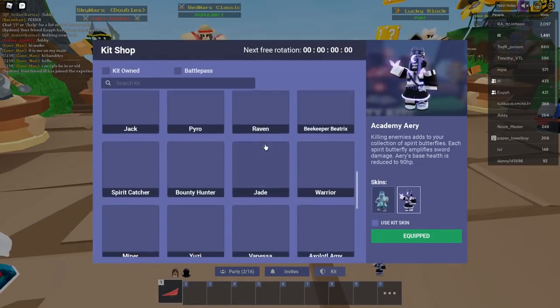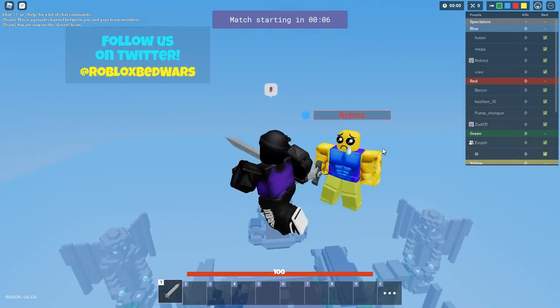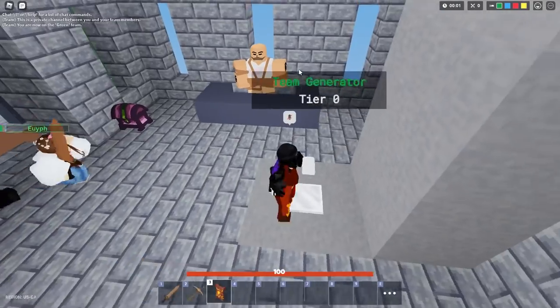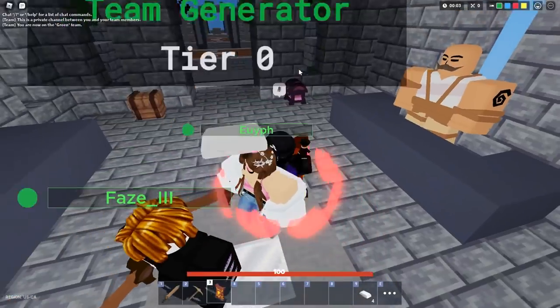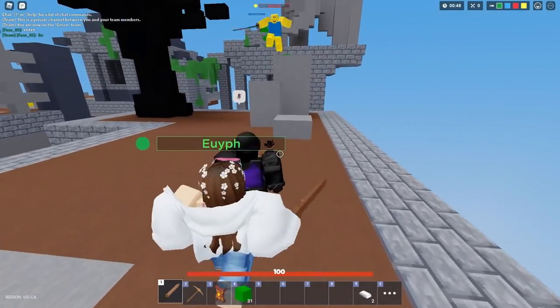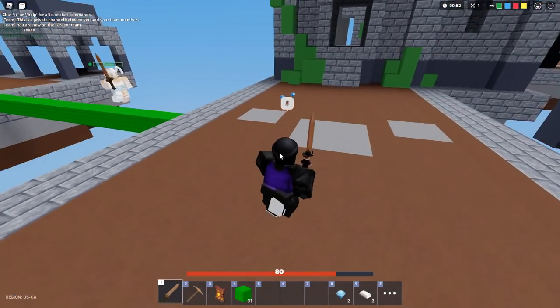Let's go ahead and try out infernal shielder and see what he's all about. You're no longer slow whenever you have the shield out, and it shoots projectiles back at people, so that's pretty cool.